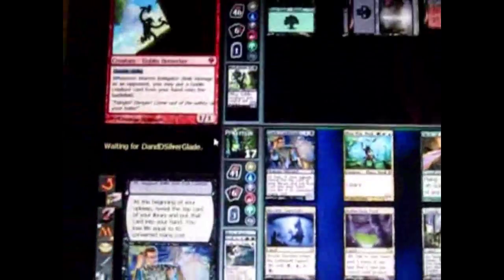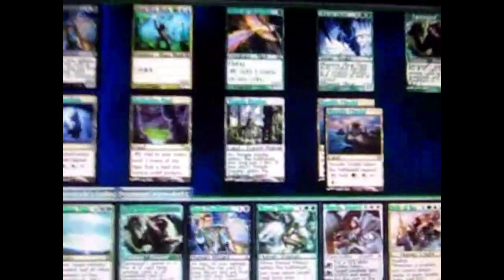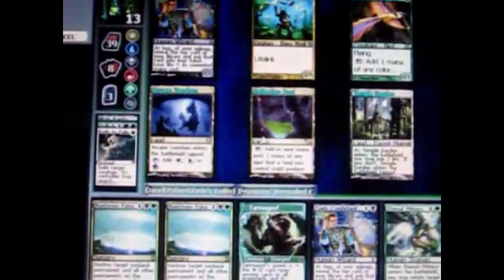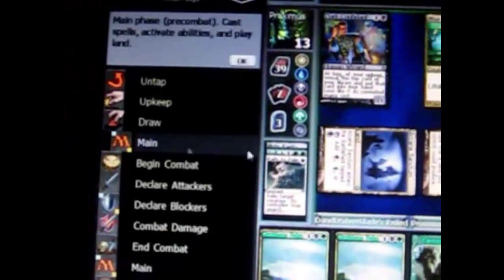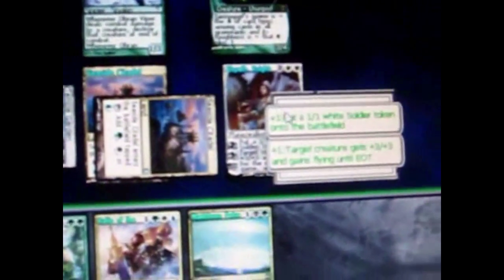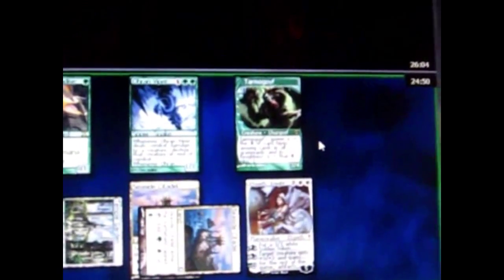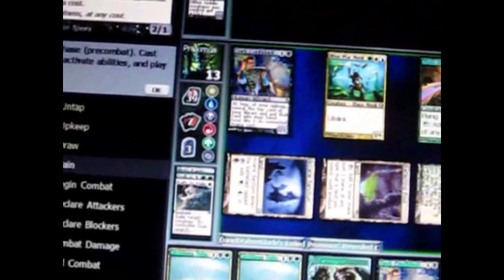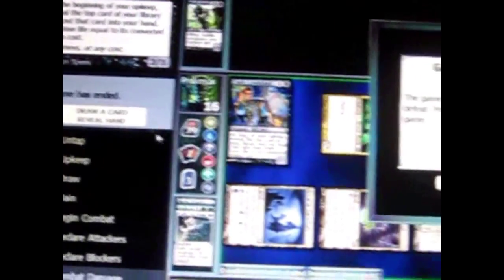I'm going to kill him this turn. He's only got 3 life. I'll show you a planeswalker even though I don't need to cast it — it costs 4 mana: 2 white and 2 of any other color. I use one of its abilities to put a 1-1 token into play. A token is just a creature with no physical form, but it's still a creature. I attack with my 3-4 creature who does 3 damage, and that's enough to kill him. The game's over — good game.